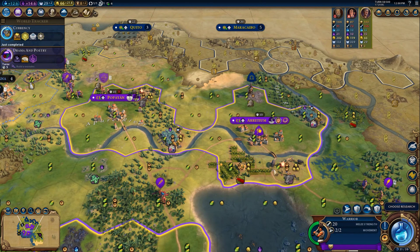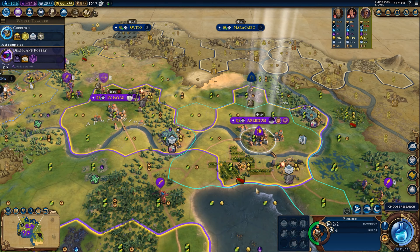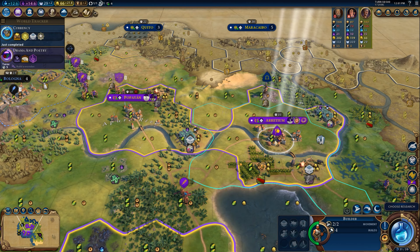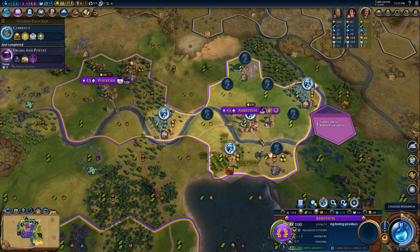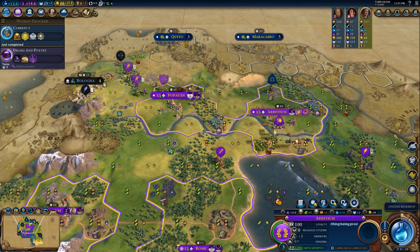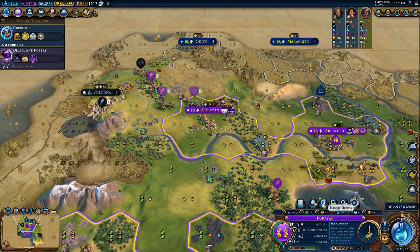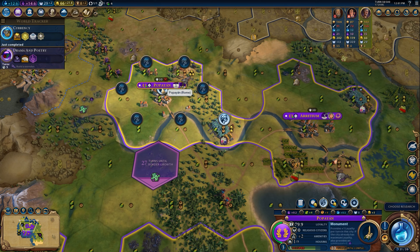Depending on the bonuses you want in a city, you need to build different industries. For example, in Arathium, building a dyes industry versus an ivory industry gives different bonuses. Here's an important tip: if I don't want a dyes industry in Arathium but want an ivory bonus to produce military units faster — because I'm building an encampment near an enemy capital — I can swap the dyes tile from Arathium to Popeyean and then build the dyes industry in Popeyean instead.